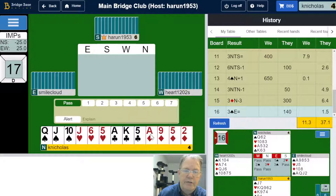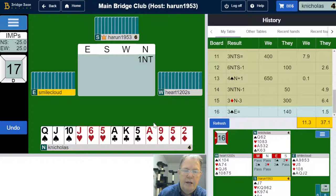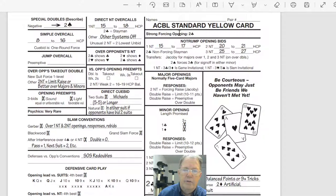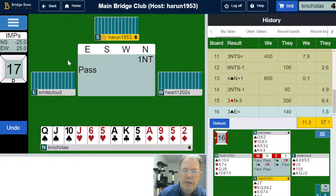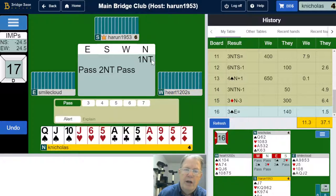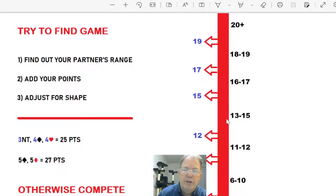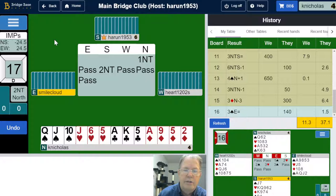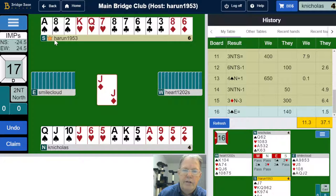I've got ten, fourteen, fifteen high card points — a balanced hand. Fifteen high card points right in the middle. One no-trump opening bid. Partner comes back with two no-trump — this is an invite. Two no-trump says partner's got about eight points. If I have seventeen points, eight plus seventeen would be the twenty-five we need. But I've got fifteen points, so I'm going to pass — invite declined. Partner's got nine. We've got two no-trump to make.